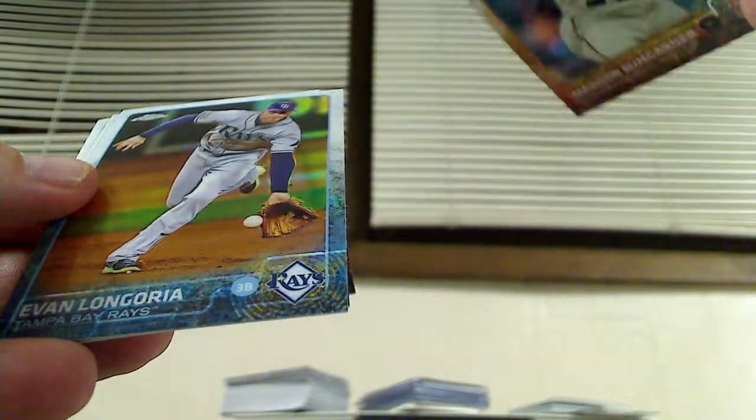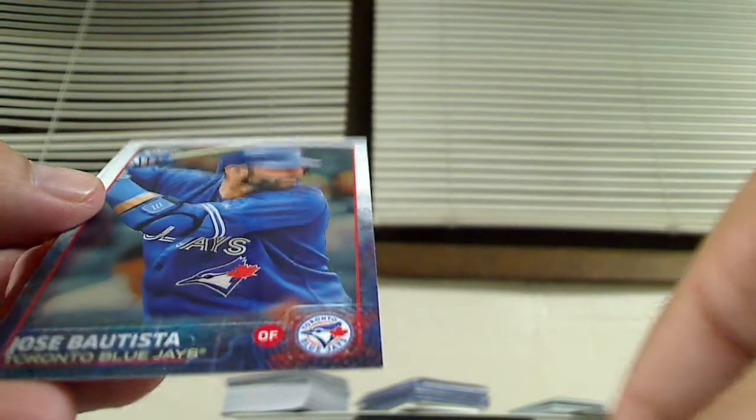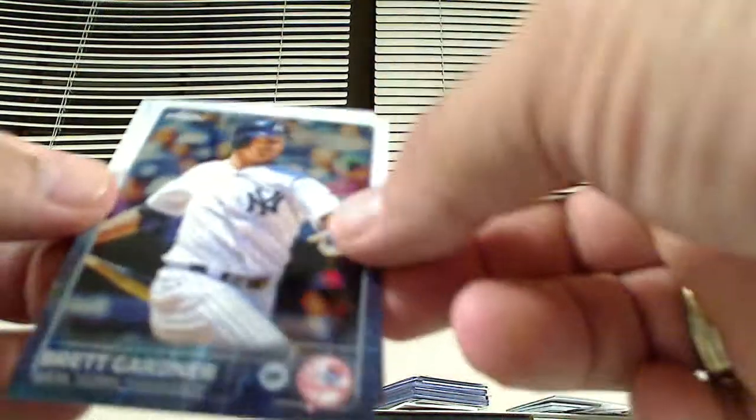We have a prism refractor of Phil Hughes and a Ryan Marlevano rookie card. Mad Bum, Evan Longoria, and that looks like a refractor — Mookie Betts, Anthony Rendon, that's a cool picture. We got a Sonny Gray, Red Garner, and a rookie card of Jorge Soler — pretty cool.